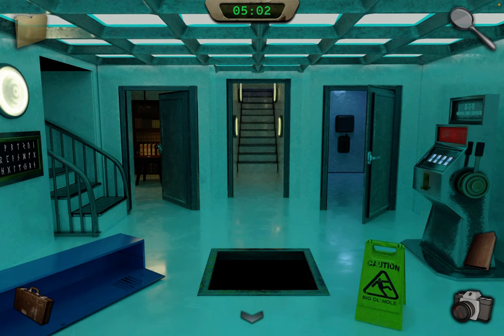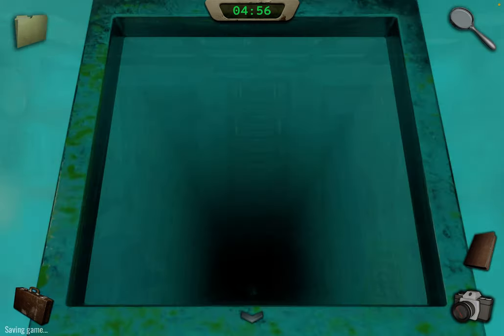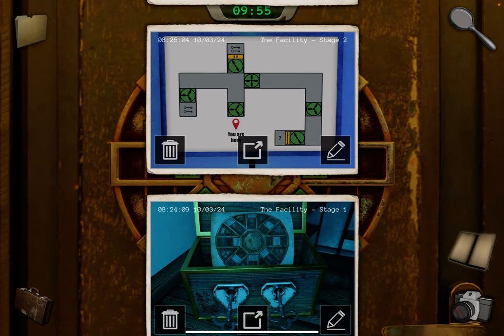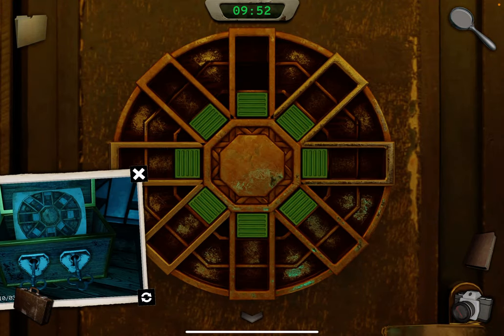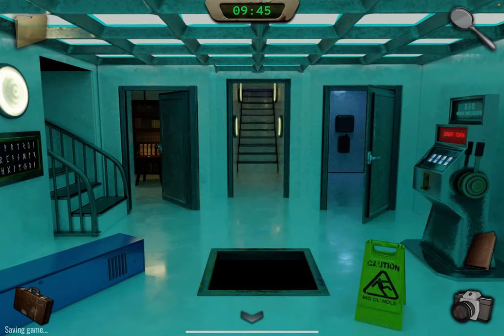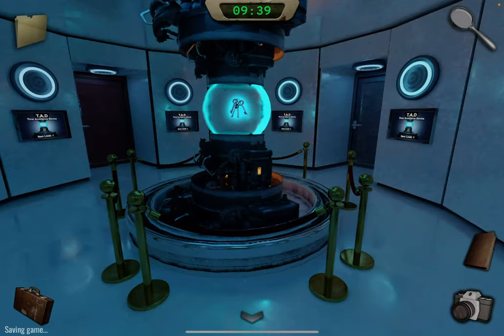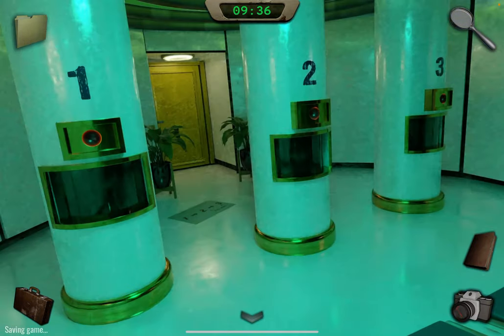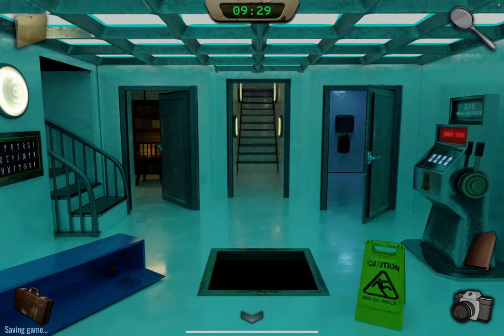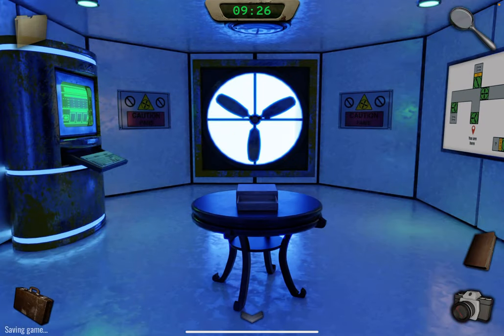We can't change the fans anymore until we reset the time loop. Jump down this big old hole. Take out that clue at the right door. Go up to the TAD to get the keys. Now we have all four keys. Go back, head up the stairs, take the coin, and don't forget the ball — get the ball. Come back here.